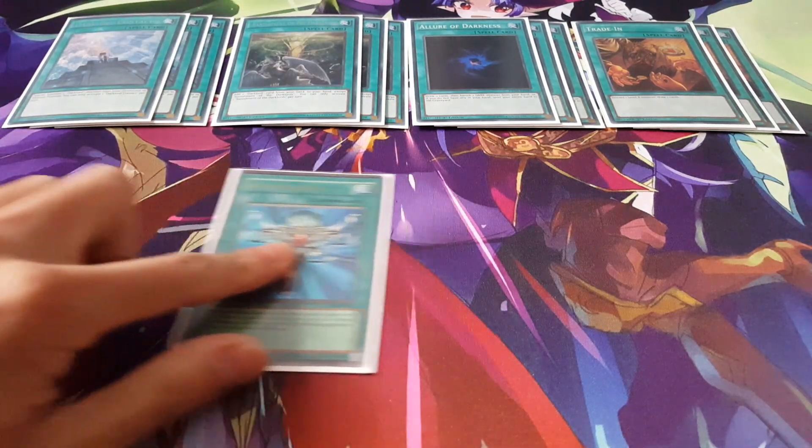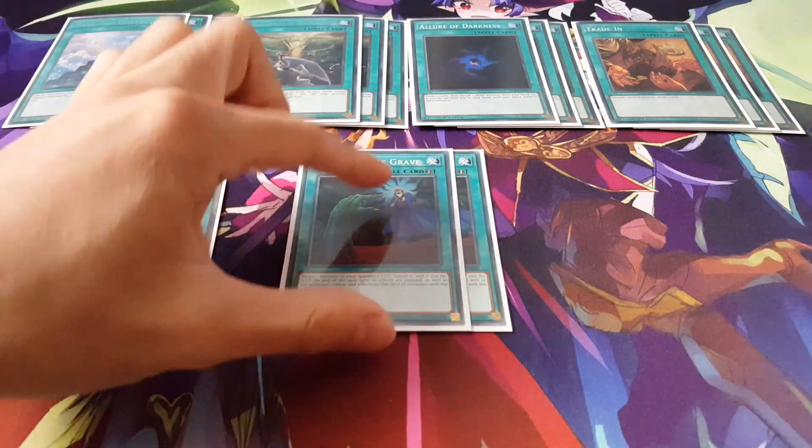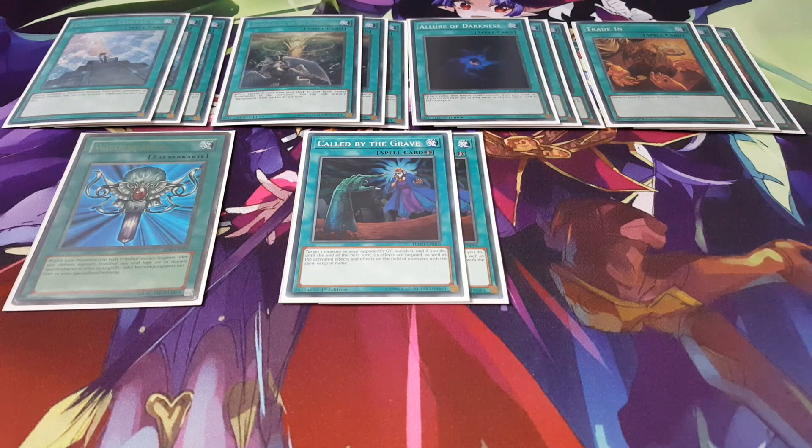A Monster Reborn to actually extend our plays. And to end things off with spells, we are playing 2 copies of Caught by the Grave. Now if you remember in the previous Dark Lord deck profile we did a while back, we were playing 3 copies of Caught by the Grave. In this particular one it's not too big of an issue, because Archlord Christia can easily summon himself and the opponent can't really do anything with a hand trap on that anyway. So 2 Caught by the Grave is definitely more than enough. That's it for the spells, let's move on to Traps.